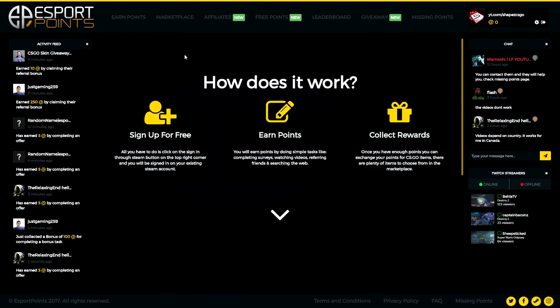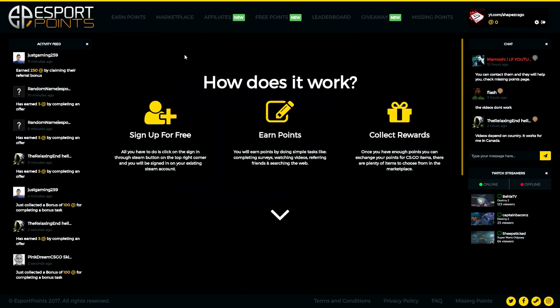There's also another method — doing surveys, watching videos, or downloading games to earn points on sites like eSpotPoints. I think there's also a site called CSCode64 and Gitcoin. On sites like that, you can actually do surveys, get points, and withdraw skins without investing any of your own money. It is completely free, but it will take a lot of your time. Getting a one-dollar skin will take like 20 to 30 minutes.